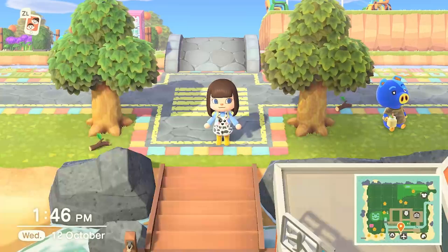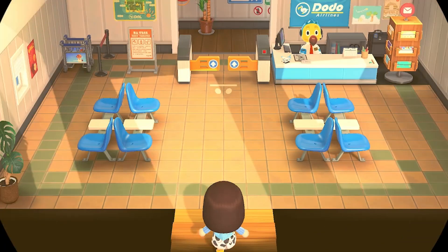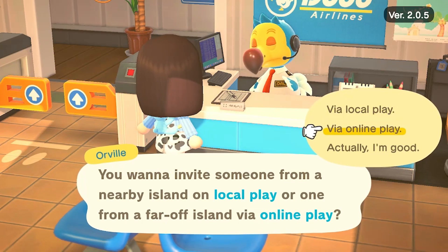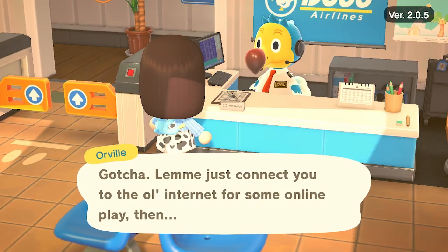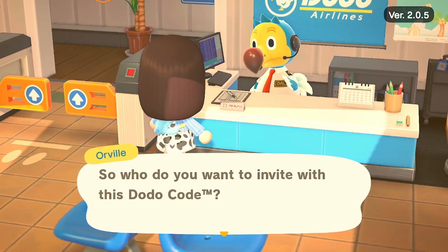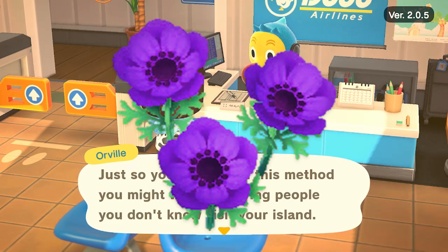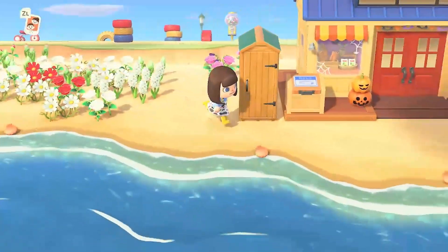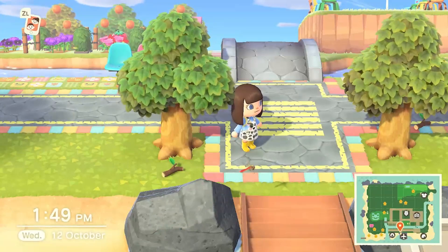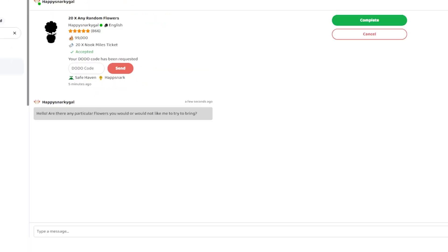An instant offer accepted! Our offer for 10 flowers for 20 Nook Miles tickets has been accepted. I feel like I need to have a holy grail flower that I really want. Let me google a flower breeding guide. I'm going to say a purple windflower — a purple windflower would be everything, absolutely excellent to have one of those. We've got our 20 Nook Miles tickets ready. The other person messaged me asking if there are any particular flowers I would or wouldn't like — that is so cute, they're ready to cater to my flower needs!